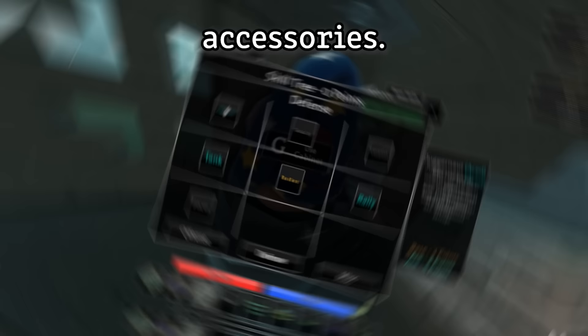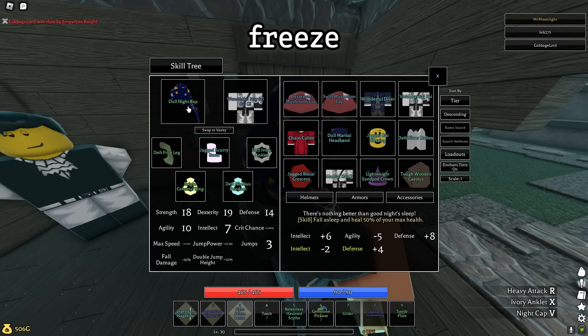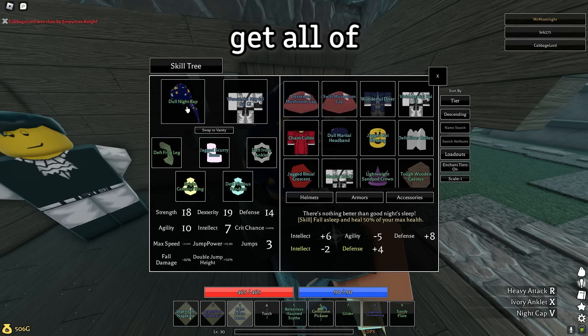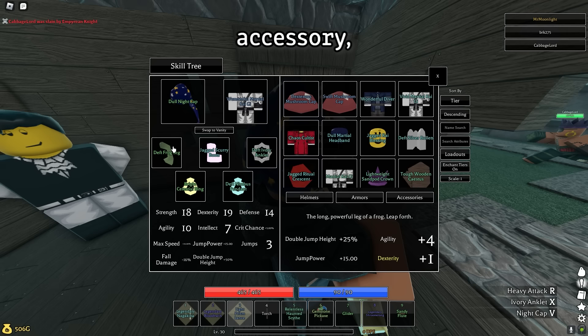All of the speed from this build is coming from the accessories. The bread and butter of this build is the Nightcap. I honestly have no idea how this hasn't been nerfed yet — it allows you to regen half of your health, but in exchange it makes your character freeze in place. With all of the speed, whenever you get low you can run out of the way, use Nightcap, and by the time the boss gets to you, you've done healing. For the armor piece, we'll use the Kaigi. Even though we're not using fists or the set bonus, this armor has one of the best stats for this build — it's one of the two armors that give you an extra jump, and it gives you a decent amount of agility, dexterity, and strength.